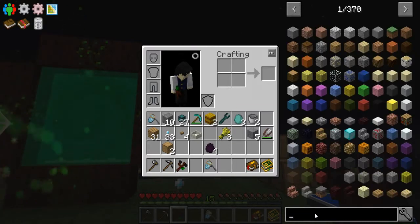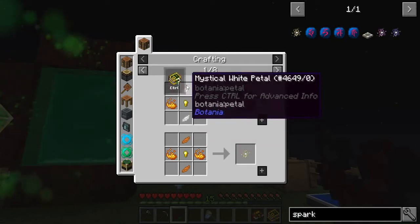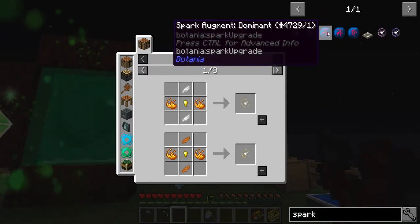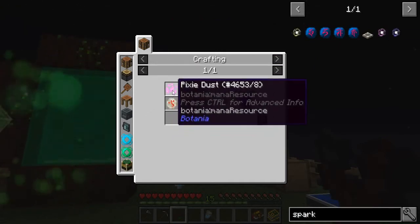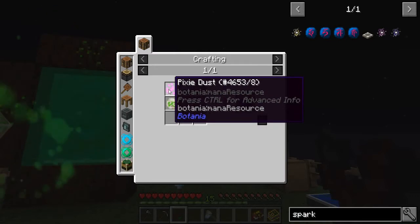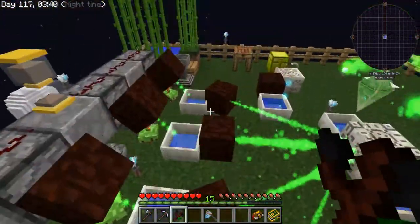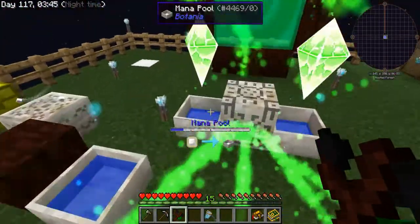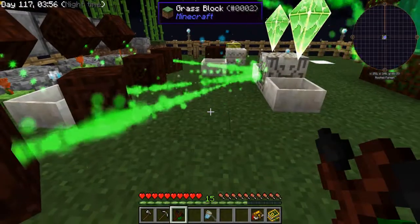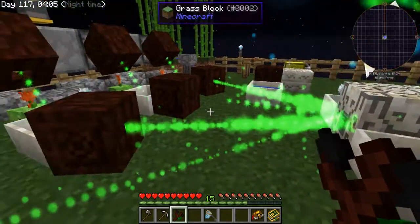In order to make a mana battery we need to make sparks. Making sparks is pretty easy — blaze powder, gold nuggets, and any type of flower. We also want to make dominant and recessive augments. The dominant ones require runes of fire and pixie dust — pixie dust you get by throwing a mana pearl into the portal. The recessive ones require rune of earth and pixie dust. I want four recessive ones and two dominant ones, then a number of pools in the middle forming the battery.